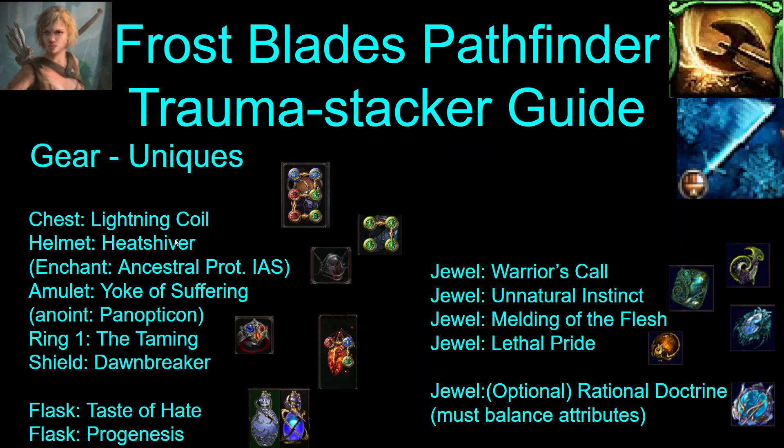Let's talk about the gear. You use a bunch of uniques: Lightning Coil, Heatshiver, Yoke. Taming is a very strong ring choice, but it's not required. Dawnbreaker, Taste of Hate, and Progenesis. For the jewels, you use Warrior's Call, Unnatural Instinct, and Melding for the res. Lethal Pride is also extremely strong, and Rational Doctrine is also extremely strong but optional. If you use Rational Doctrine, you have to balance your attributes, which I'll talk about more later.